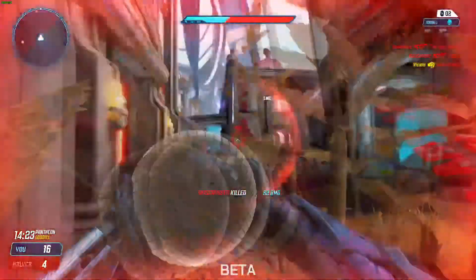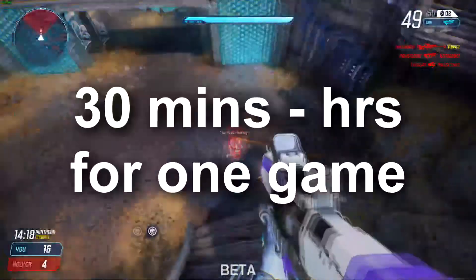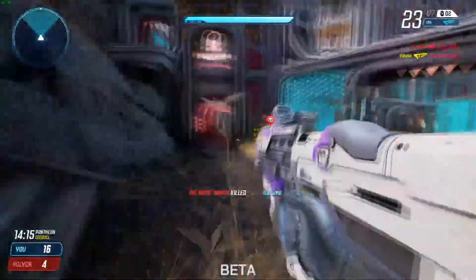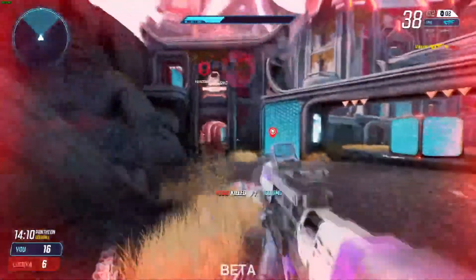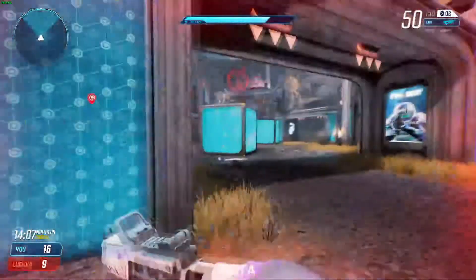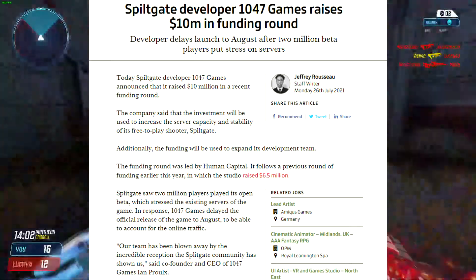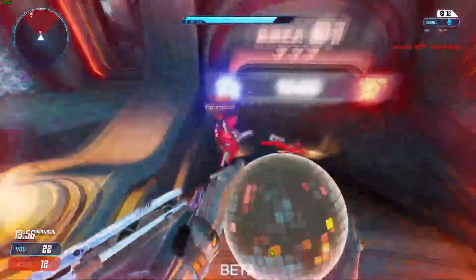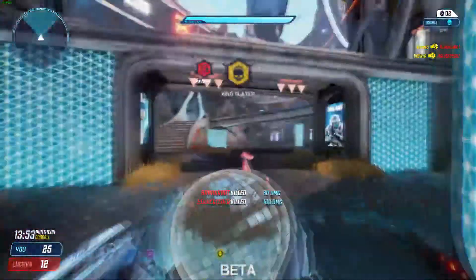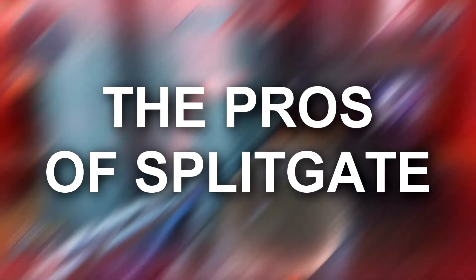The second con: queue times. I know this has been fixed — the longest queue time I've seen recently is only about five minutes — but at one point you were stuck waiting 30 minutes to hours to join Splitgate. You could say 1047 Games was a small studio and didn't have money for more servers, but they just received 10 million dollars in investment money. Even now you're still waiting five to ten minutes to get to the main menu, which feels like a lot given that players expect faster load times.